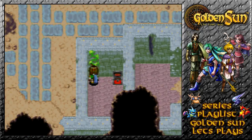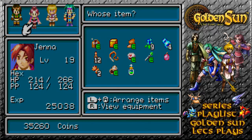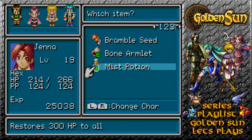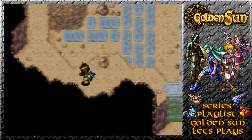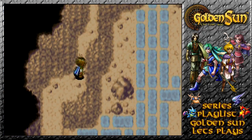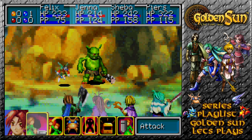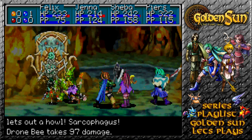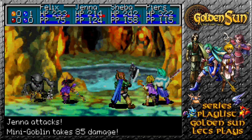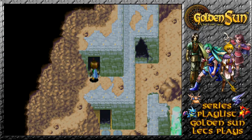We've got ourselves a Mist Potion there — what is a Mist Potion exactly? It restores 300 HP to all. Well, that's not a bad potion at all — that could prove very useful later on, especially if we're running out of PP. Now that we've just got ourselves our first AOE healing ability on Jenna, we'll find out how it works in the future.